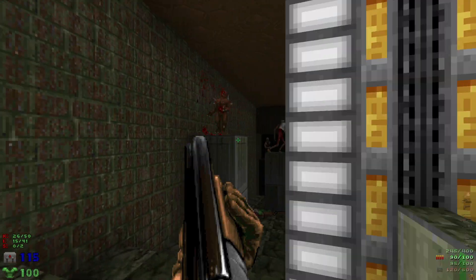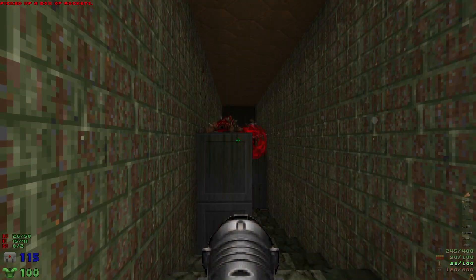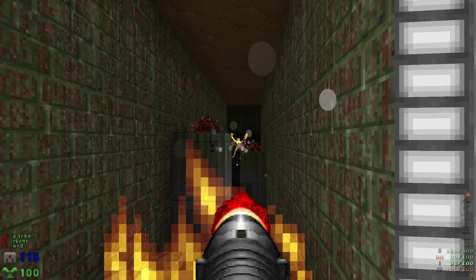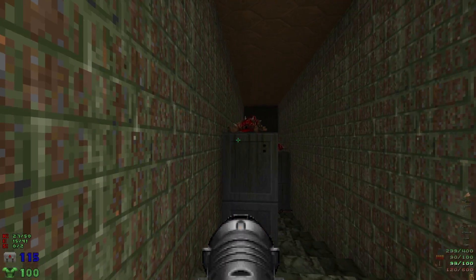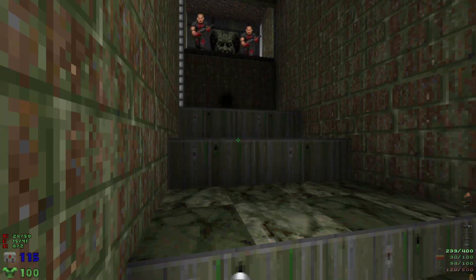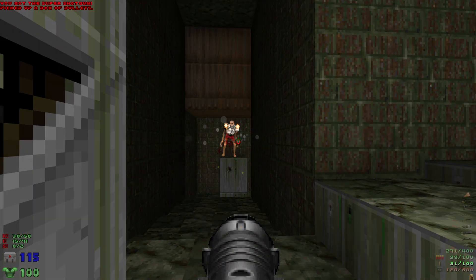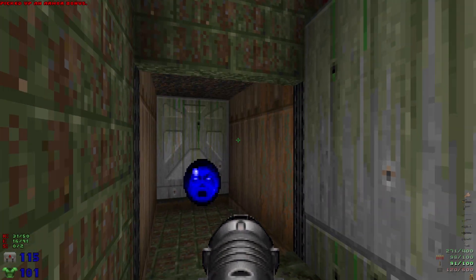We're gonna take out the revenant. Luckily that arch-vile in the back we can just hit from right here. Watch out as we go forward — behind us a wall is gonna open up with some shotgunners. Then let's take out the revenant right here and then we're gonna open up this wall.